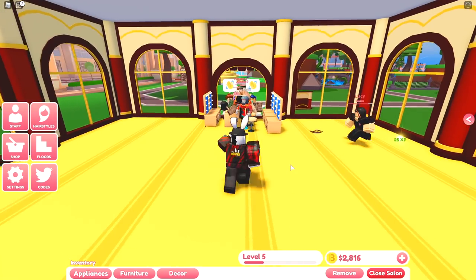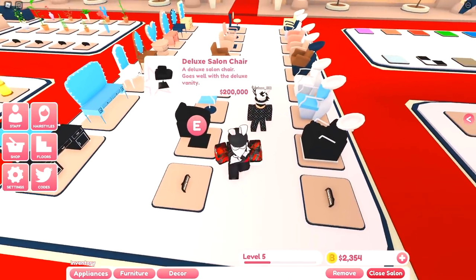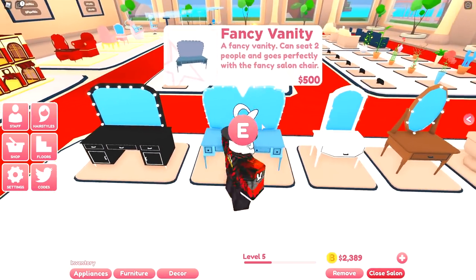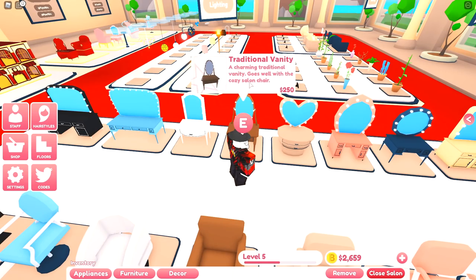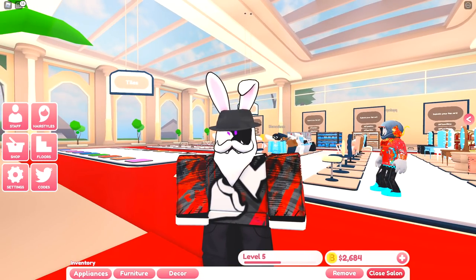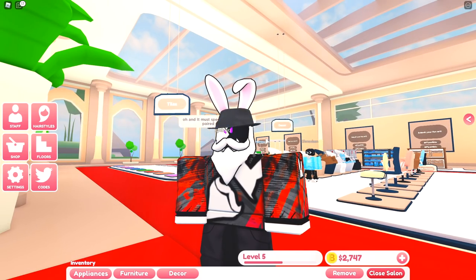Wow, it actually looks really nice — pretty sick from the outside too. I really really like this. Now at 2,800 dollars, let's teleport back to the store and buy three more vanities and three more chairs. I was just informed that apparently the vanities and chairs don't really perform better the higher they are, which is kind of weird. But reading the descriptions — a charming traditional vanity goes well with the cozy salon chair — maybe they need to be combined with the corresponding one to get the bonus.